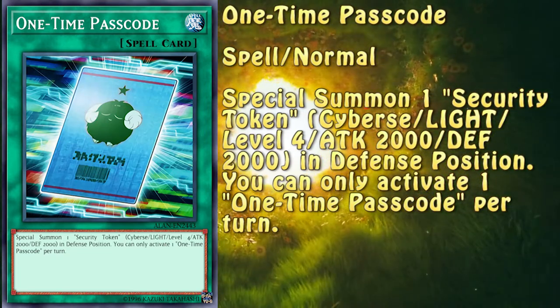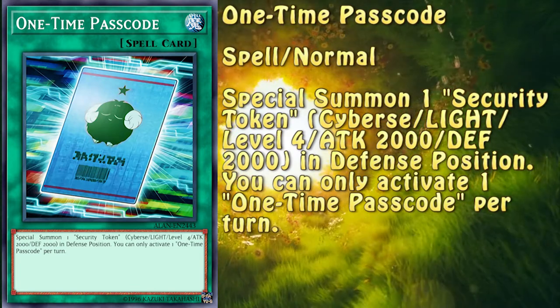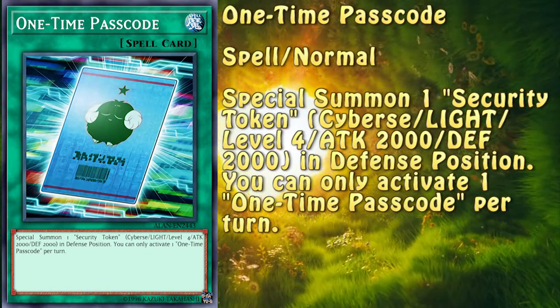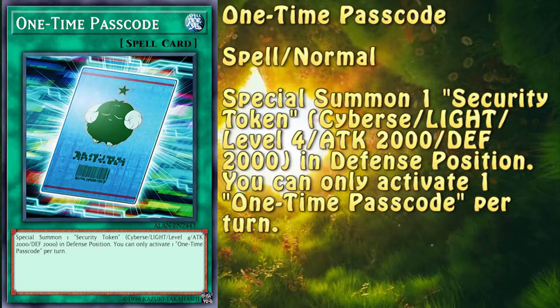And that's where One Time Passcode comes into play. This normal spell card allows you to summon 1 level 4 Light Cyber token. Since there's no restriction regarding what it can be used for, anything besides Xyz is fair game. The only restriction this card has is the one spell per turn clause on its activation.